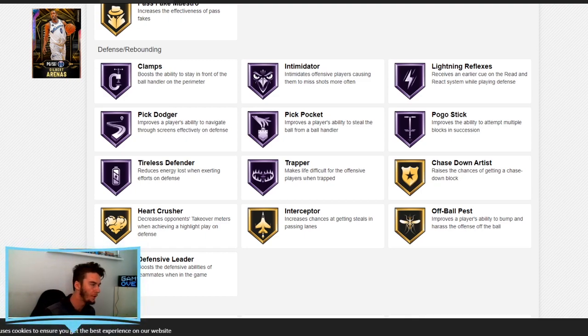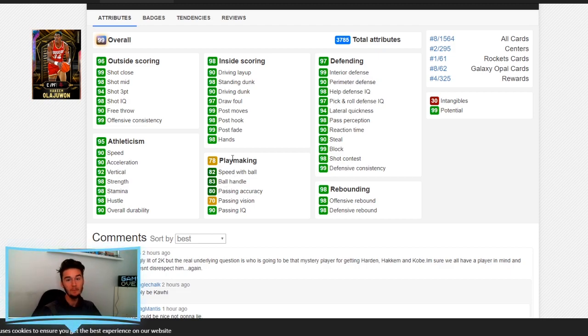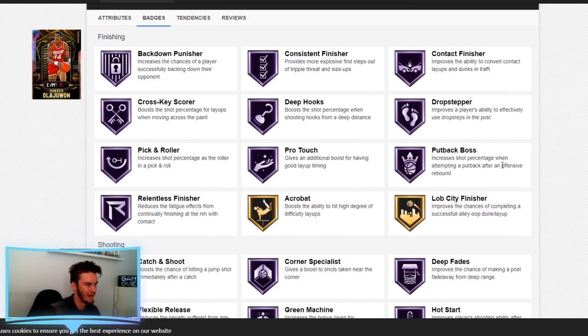The overall reward of this collection is Galaxy Opal Hakeem Olajuwon. This card is ridiculous — seven foot, an absolute beast. He has 82 speed with ball and can almost speed boost. If you put a shoe on him he can speed boost. 90 speed, 90 acceleration, 90 strength, 92 vertical, 94 three-point shot — I can't get over that for Hakeem. Obviously his defense is Hakeem Olajuwon level. Rebounding all 98s. I am going to grind my ass off for this card.